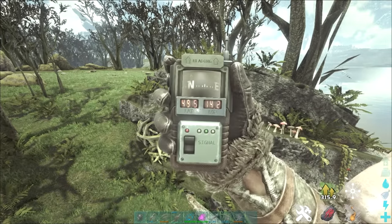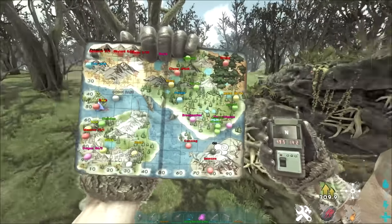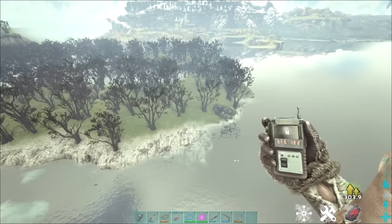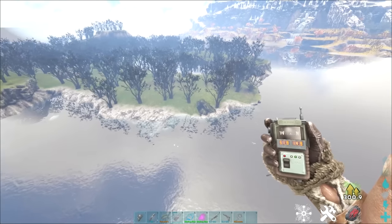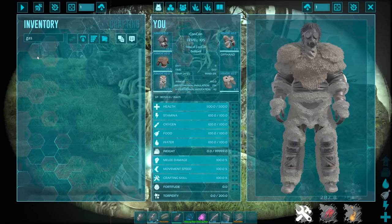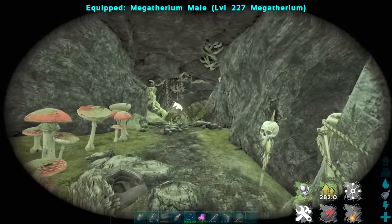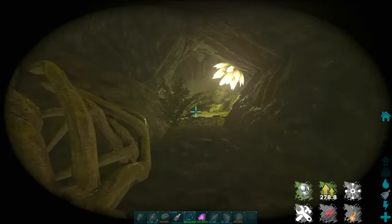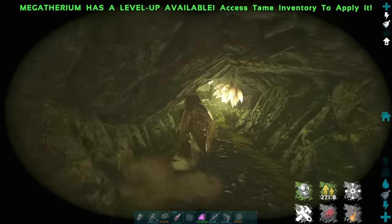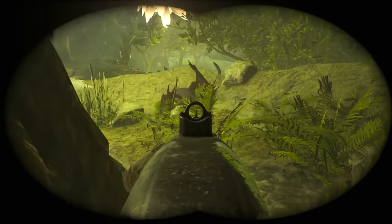Here's how to get the Artifact of the Brute. At coordinates 50, 14 on the map — this is what the cave entrance looks like. For this cave you'll need a few gas masks in case yours break, grapple hooks, parachutes, a pistol or shotgun, and Med Brews in case you get poisoned by Onyx. Bring a Megatherium, Shadow Mane, or Thylacoleo to kill things through here. This is a poisonous insect cave so you'll die without a gas mask from poison damage. You can also bring your Megatherium to farm a ton of chitin.